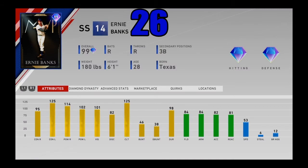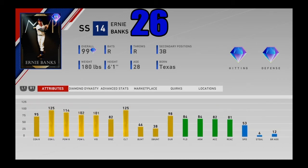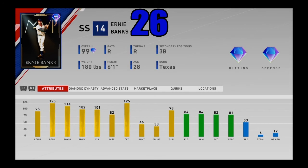One of the best shortstops in the entire game — 99 overall MVP Ernie Banks. This card is not going to be stellar for speed like some shortstops, and he's not going to be stellar defensively like some, but he is going to be stellar for his bat. 125 contact against lefties and 102 versus righties — he mashes them of course, and he mashes righties as well with good vision. He did get the job done when he needed to. One of the best hitting shortstops in the entire game. Ernie Banks just flat out rakes. Coming in at number 26.